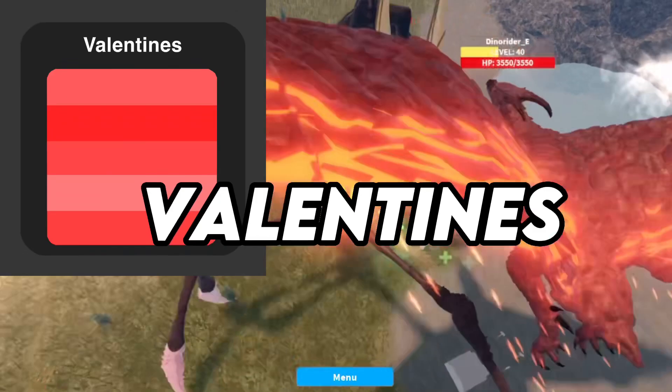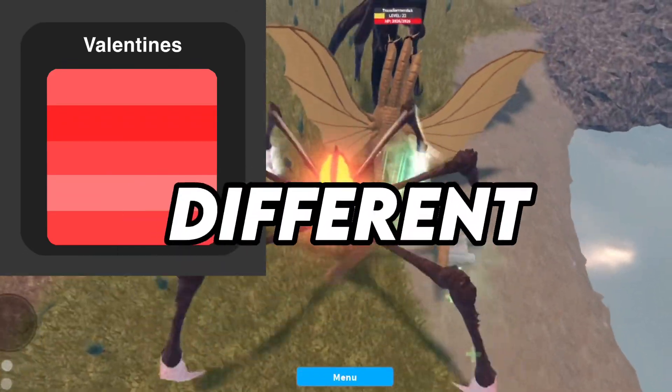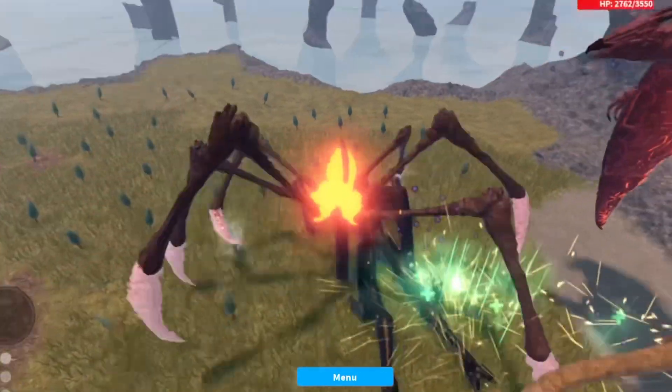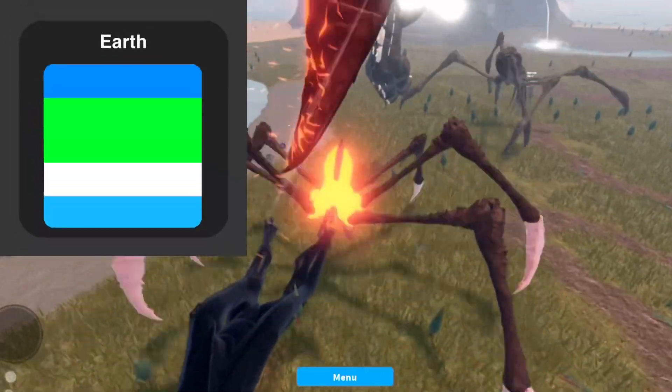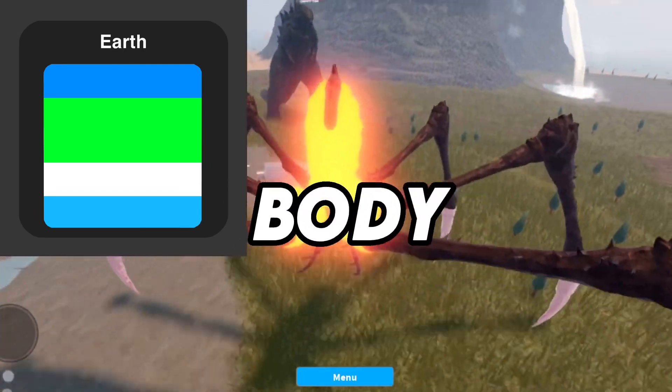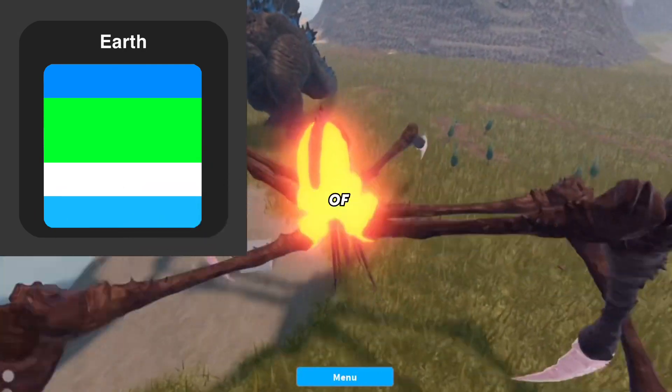Number 5: Valentines. This one has different shades of pinkish red, as it is a color for love for Valentine's Day. Number 6: Earth. I have some more space stuff in this video, but this one has a main body of ocean and secondary colors of land.